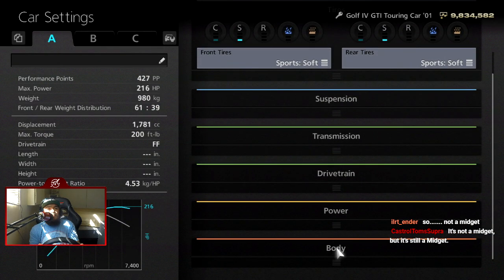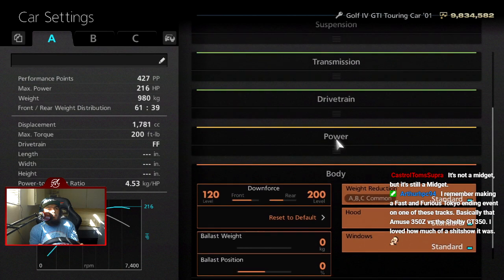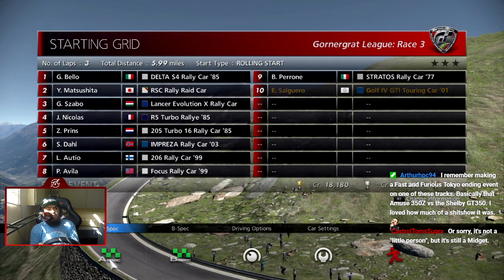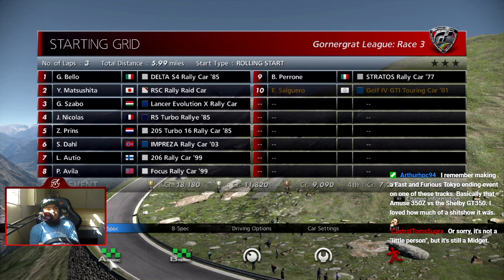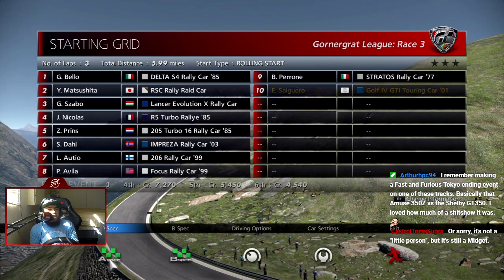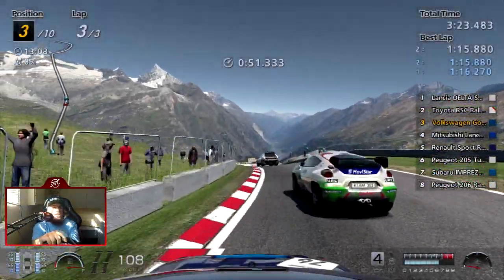Can we make any aero adjustments? Yes, we can. I'm going to take away a little bit of downforce to help with speed, because we have three Group B's: one rally car, one RSC, and the Lancer Evolution X — which is actually one of the most OP rally cars in this game.